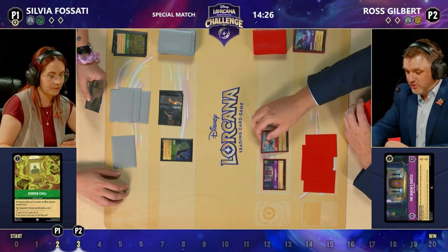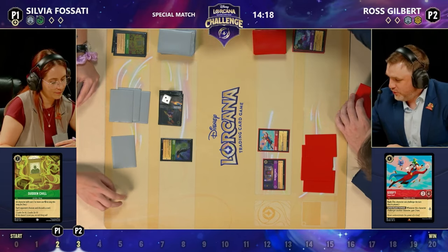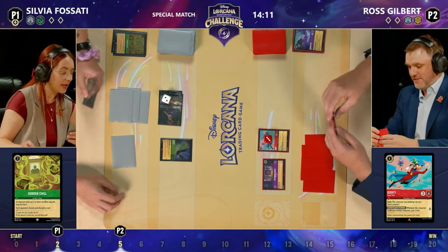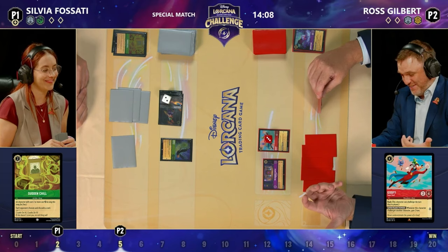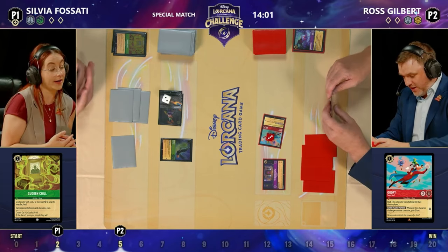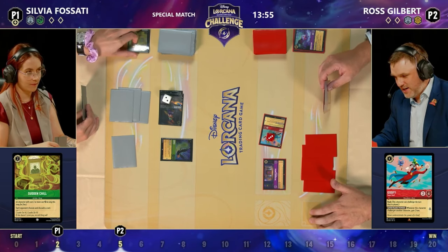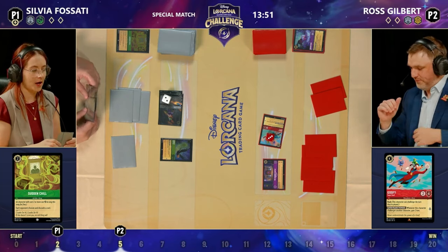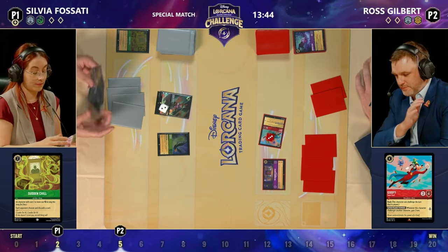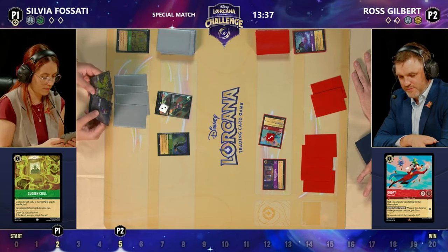That Super Goof — he loves it. The Super Goof comes down and that four-will power is nice, meaning it survives a challenge into Robin Hood. Just an immediate plus-two for the Super Peanut powers. You gain two lore whenever Super Goof challenges a character — doesn't work on locations, only other characters. That was four ink spent by Ross. There's a rabbit in hand and a goat in hand as well.